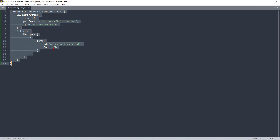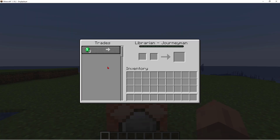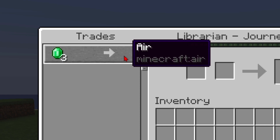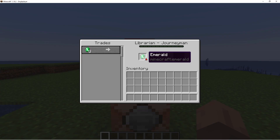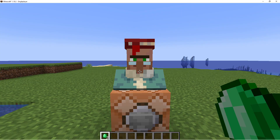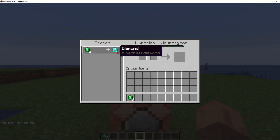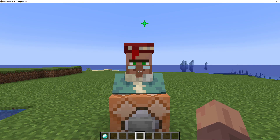With our current code, do Ctrl+A, Ctrl+C, go to Minecraft, open the command block, replace the old code, press Done, and spawn the villager. Opening up the trade you can see 3 emeralds for... air. Apparently I can't purchase air, that's disappointing. So after buy, with the curly brackets, put a comma, press Enter, then type sell — this is the item you actually get when you purchase it for 3 emeralds. Open it up just like before: id minecraft:diamond, comma, count 1b. Now it shows 3 emeralds for 1 diamond, just like that.